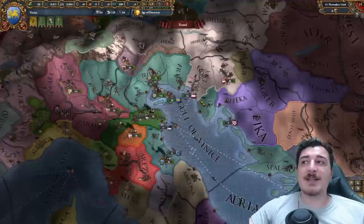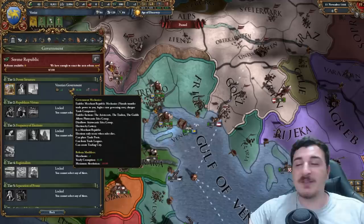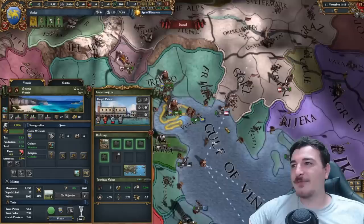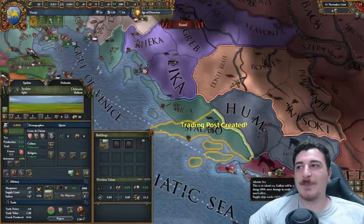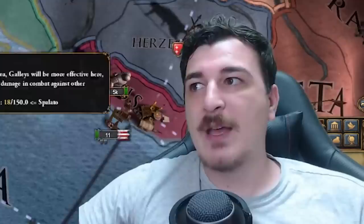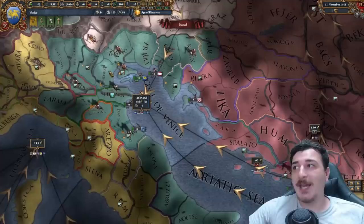Venice has a special type of government — the Venetian government — that offers an extra merchant. It has the ability to get plutocratic ideas, which are amazing for trading. It can create trade posts, trade leagues, and trade cities. The trade post gives you local trade power plus 10 and it only costs 50 admin. Trade power plus 10 at the start is a massive amount if you're a trade republic, especially if you have an end node like the Venetian one.